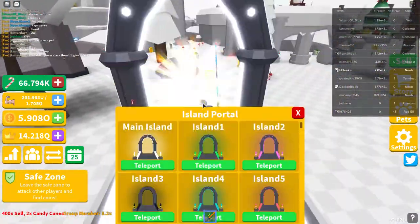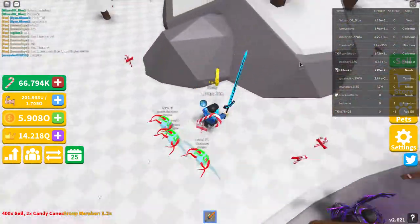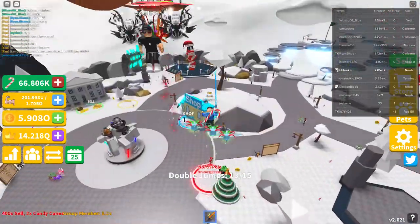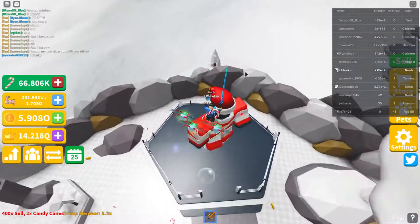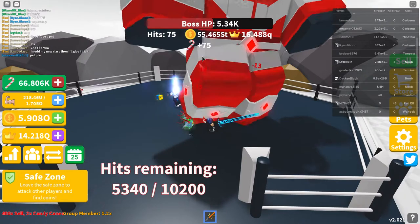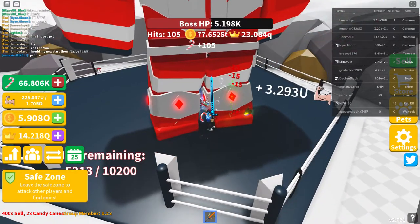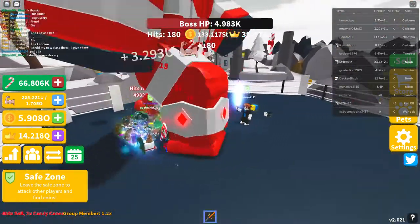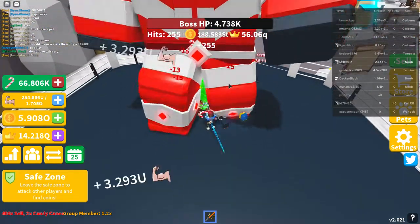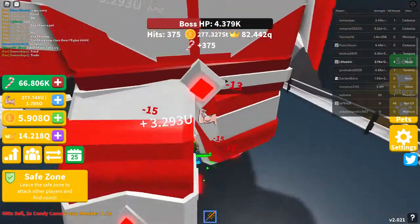I also have some other islands unlocked — all the way up to island five. There's candy canes that you get, and there's presents. There's actually a boss over here that's very op. Every time I hit the boss, I get nine septendecillion. This is how much I'm gonna get if I defeat the boss right now. The boss is op, and this is also how you get candy canes and crowns very fast.